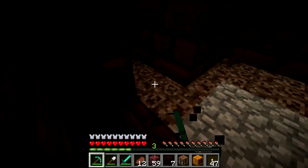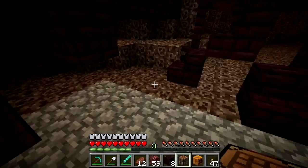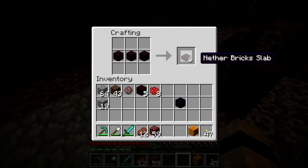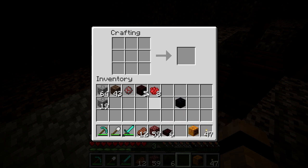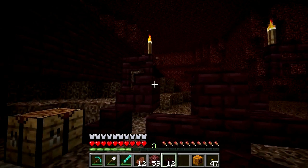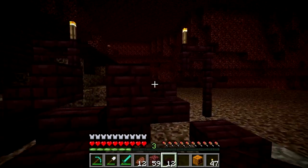To start with, Jeb promised nether brick half slabs at Minecon 2012, so that is what we'll be getting come 1.4.6 — there will be a pre-New Year update with these features in it. Simply mine three nether brick blocks, line them up in a crafting table, and then receive six half blocks in return. They pretty much complete the collection of nether brick blocks, fences and stairs, etc.